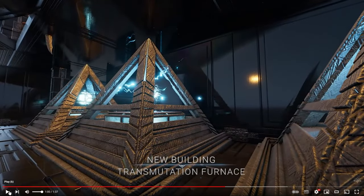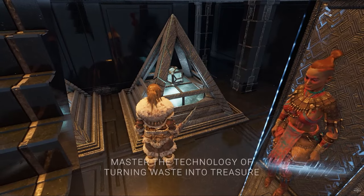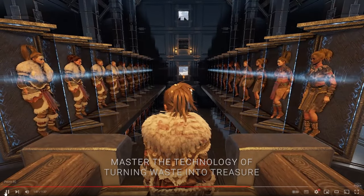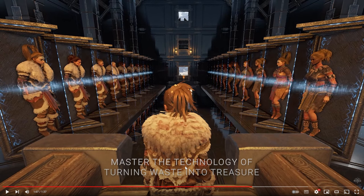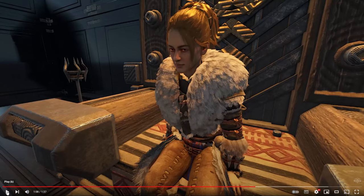Okay, they're transmutation furnaces. I believe this is going to be like the bin system where you put in stuff that you don't need anymore and it brings resources back. It says 'master the technology of turning waste into treasure.' So anything that we don't need anymore - like if we have a load of stone buildings we don't need because we've got black stone or metal - I think it's going to be like obsidian or something. You'll be able to turn that back into resources, which would be really nice.